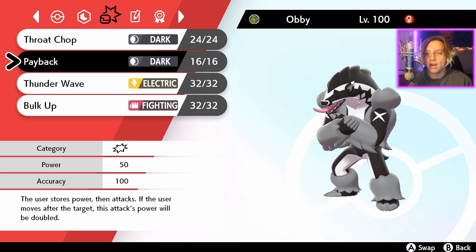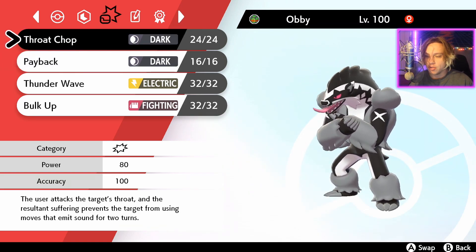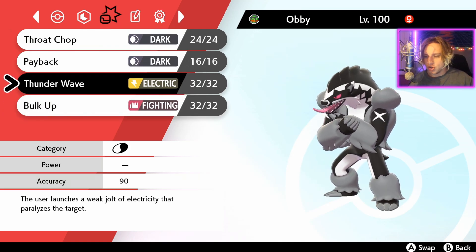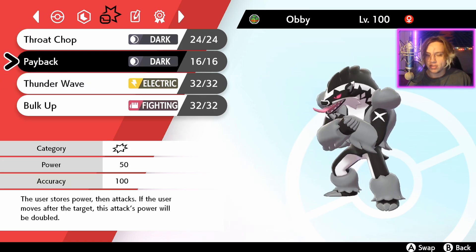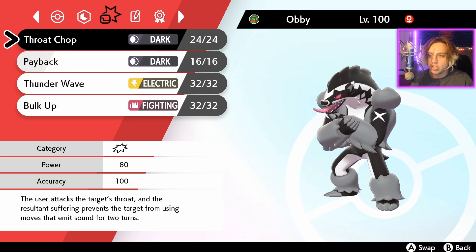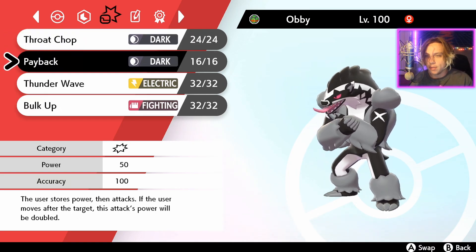We also have Throat Chop on this set as well, for when we Gigantamax — we're going to hit it with that super effective Dark-type move. I have Thunder Wave and Bulk Up here as placeholders. We'll try to get a T-wave off and slow this thing down maybe, but I'll probably just go for the Paybacks. Throat Chop for when we Dynamax, Payback for when we revert to normal form.